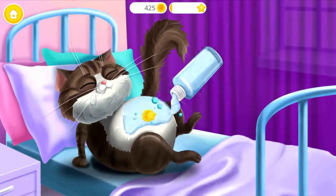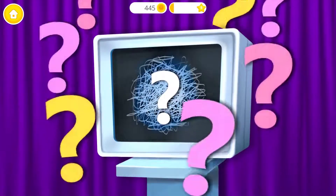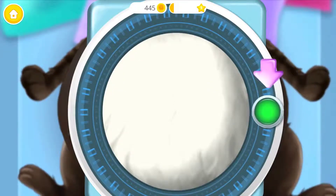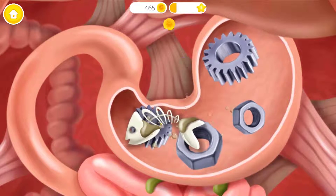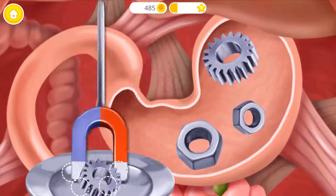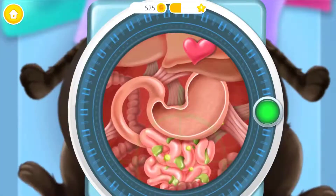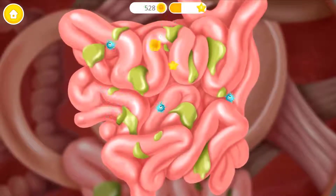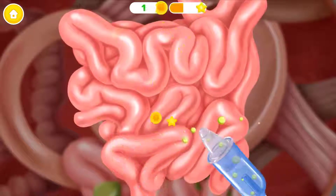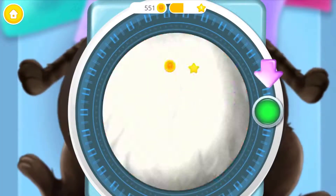Let's prepare for an ultrasound! Check his tummy! What is this? Let's examine him with this device. Turn it on! Oh no! I see some trash! First remove the fish bones! Now let's use a magnet! Let's get rid of these germs! Suction please! Now his tummy looks just fine! Turn it off!